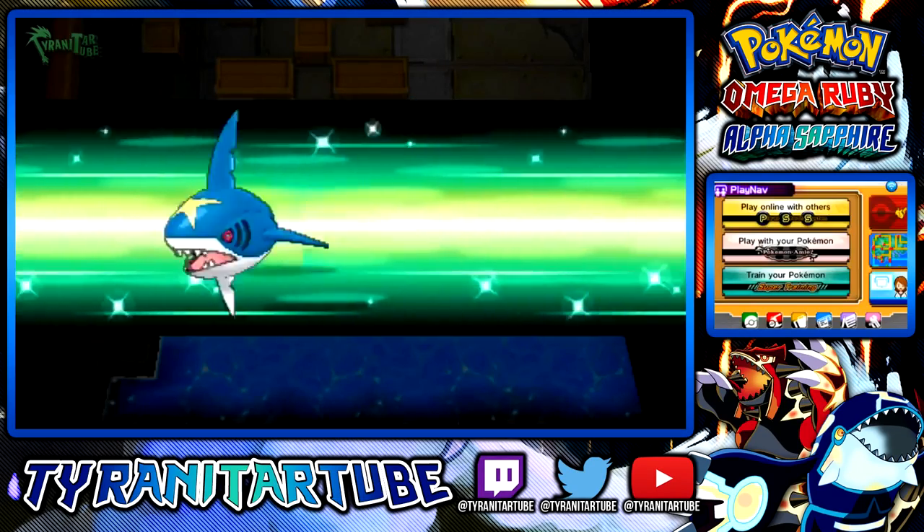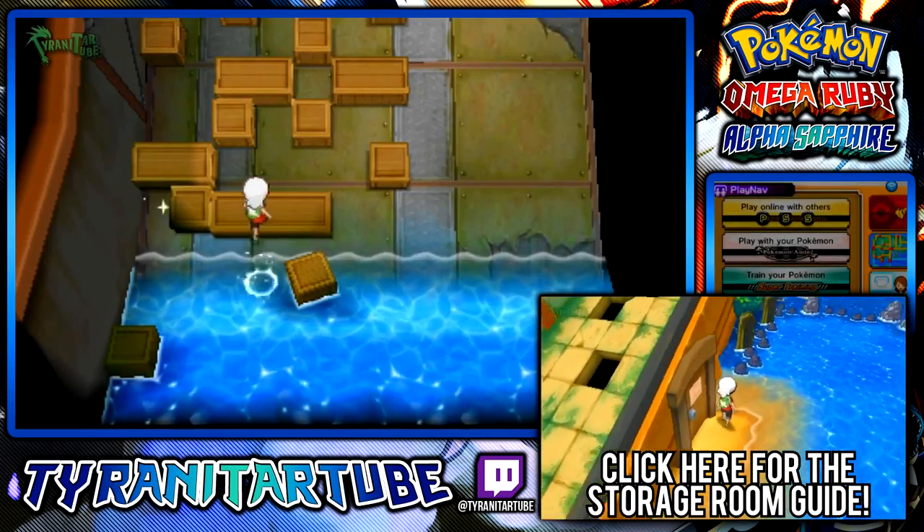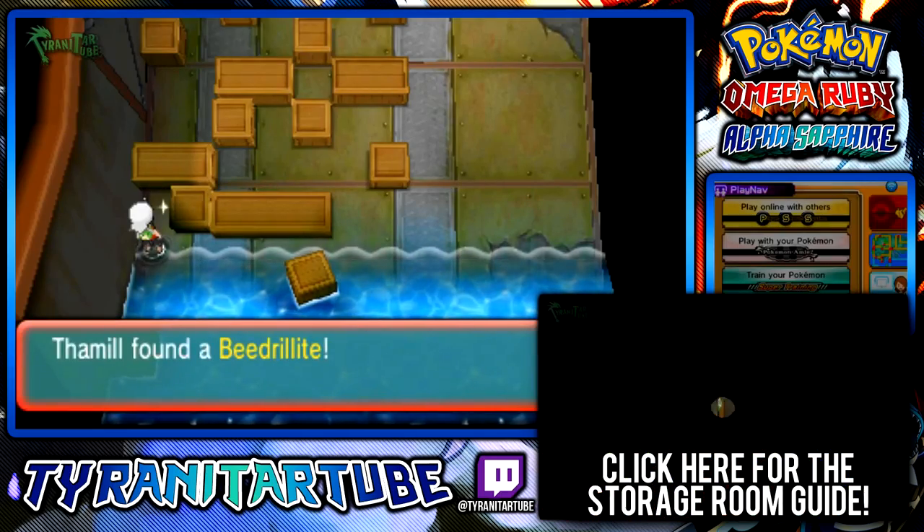The Beedrillite can be found in the Locked Storage Room in the S.S. Tidal. You'll have to search the ship for keys to several other rooms before being able to access the Storage Room. If you're having trouble finding them, you can click the box on screen to go to a full guide on how to get to the Storage Room.